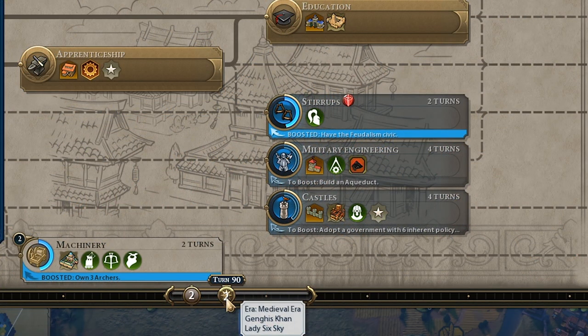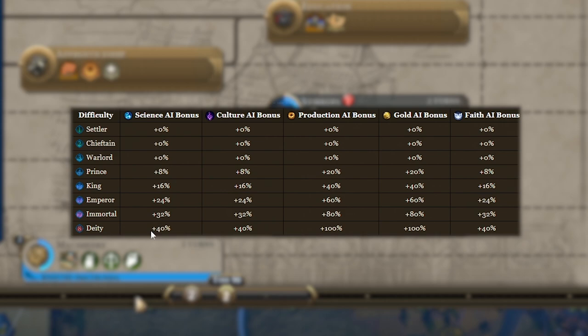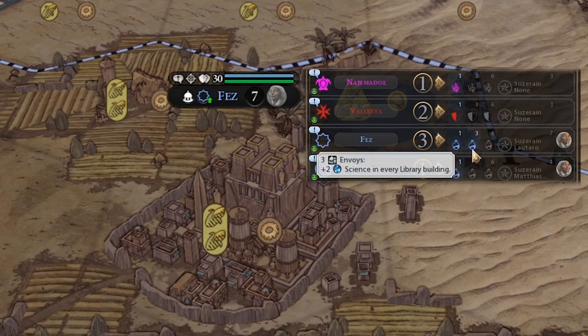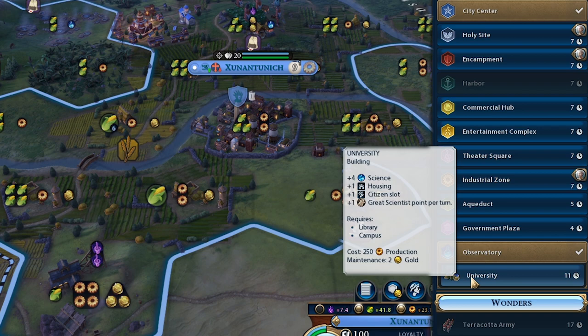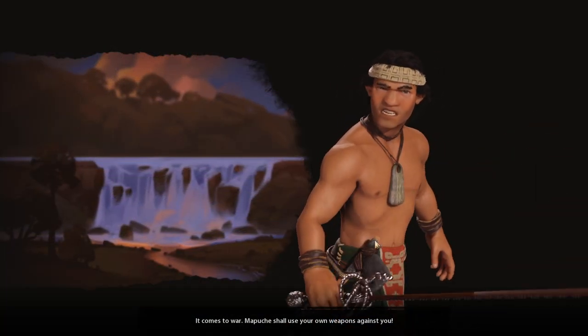We're now tied with Genghis Khan in tech. At the start, the AI gets 3 settlers and a 40% science bonus, so they were way ahead. We finally built all our observatories and got Natural Philosophy in place. At Fez we sent 3 envoys, giving plus 2 science in every library — we have 4 libraries, so that's an extra 8 science. We just researched Education and can now start building universities for a huge science bonus of 4 per university. Then, the next turn, Mapuche declares a surprise war against us — and on that same exact turn, the Temple of Artemis was completed.